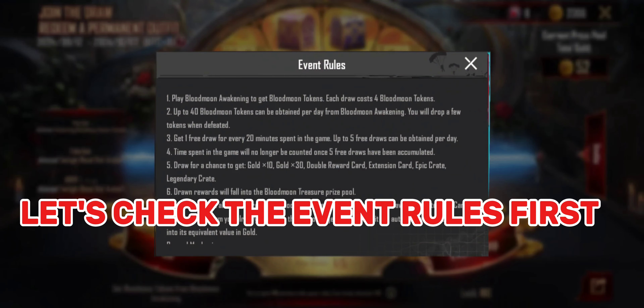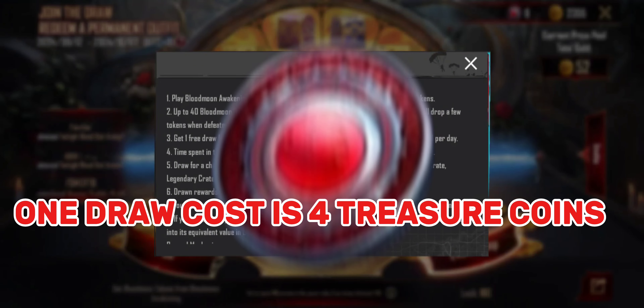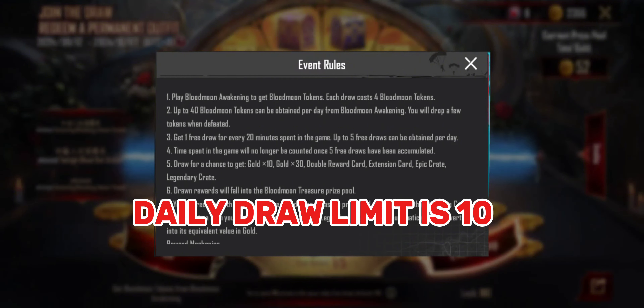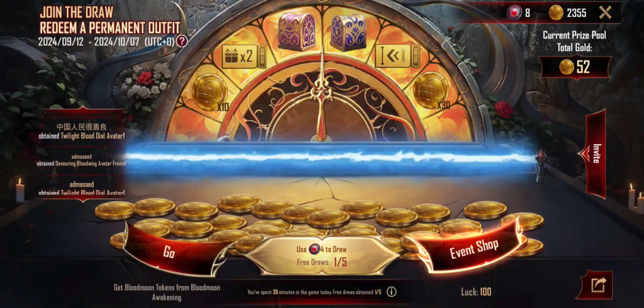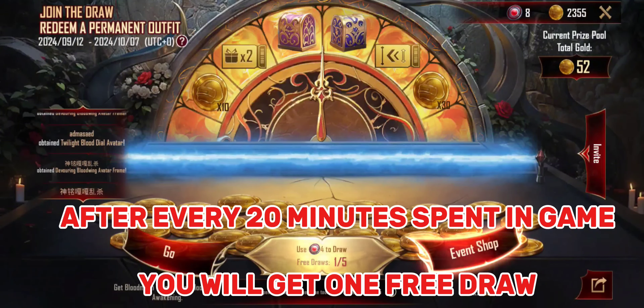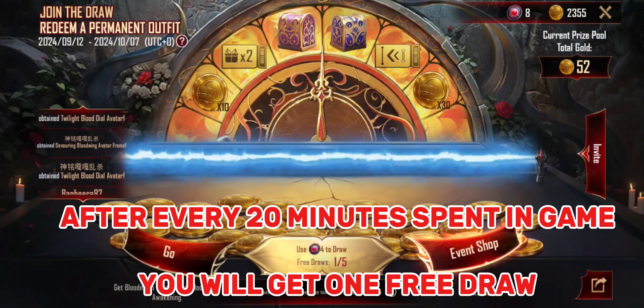Let's check the event rules first. One draw costs 4 treasure coins. The daily draw limit is 10, so you need 40 treasure coins for 10 draws. After every 20 minutes spent in game, you will get 1 free draw.